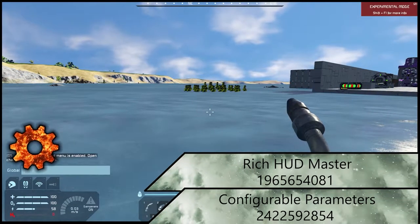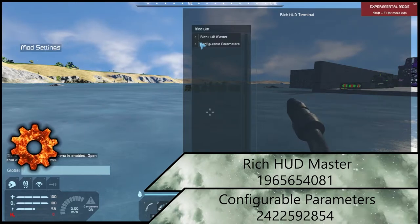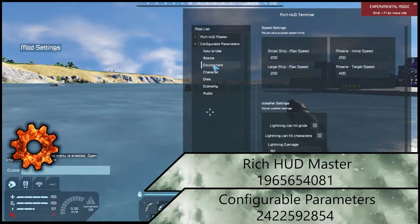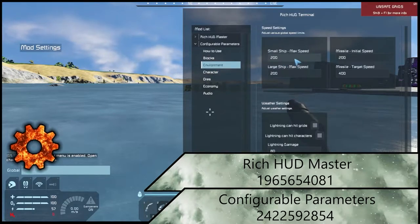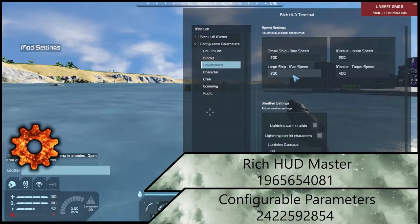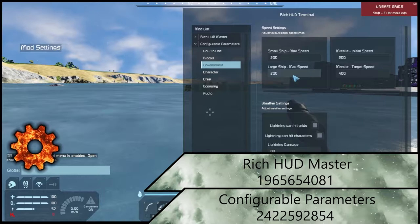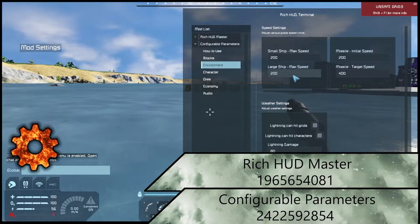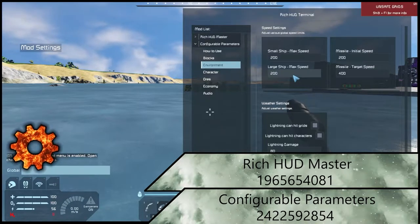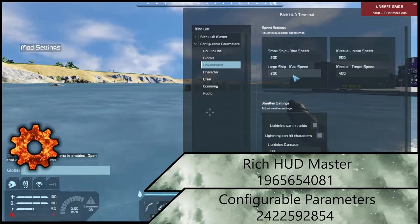This next mod is a two-part setup for speed settings. You're going to need Rich HUD Master, and then following that, Configurable Parameters. What this allows us to do is drop this down, go to environment, and up our small ship speed — which, keep in mind, does include player speed and large ship speed. You can mess with these values however you want. Just be careful: the faster they go, the more Space Engineers has trouble calculating the physics, and the harder it gets to control yourself and your ships. Once you get to a certain velocity, ships will essentially disintegrate when they hit something.